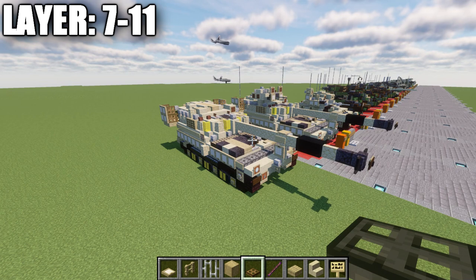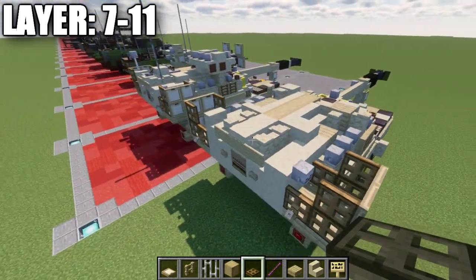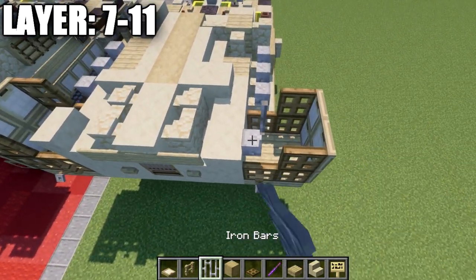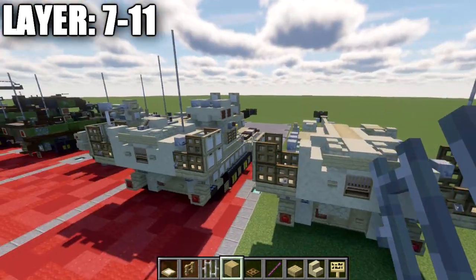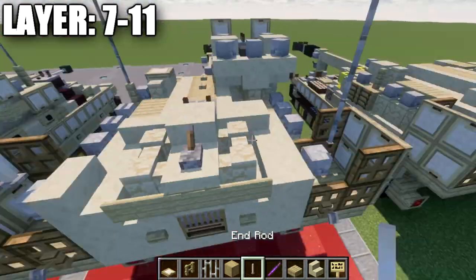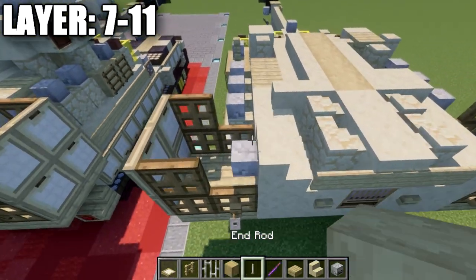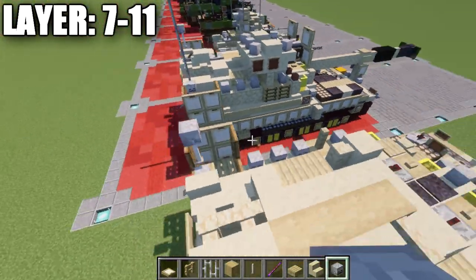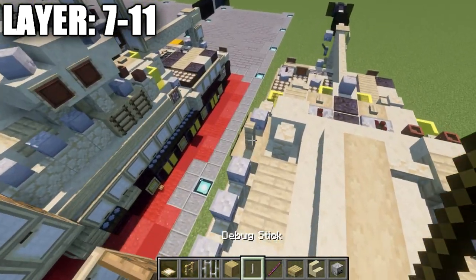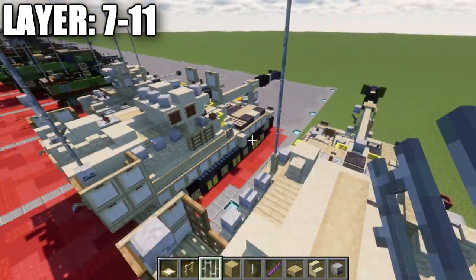Moving into the final layers — layers seven through eleven. On the skeleton skull at the back, place a row of five iron bars going up. On the other side, place a skeleton skull on the back of the stair, an end rod on top, and a skeleton skull on top of that end rod. On the birch wood fence post, also place a row of five iron bars going up.